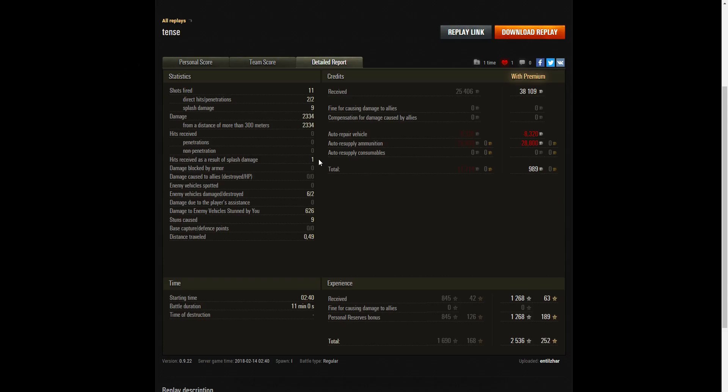He got that hit because he knocked a tree down and the Su-14-2 was looking for him at that time, aimed for him but didn't get the aim precisely right. He hit 6 of the enemy, destroyed 2, and did 626 hit points of stun assistance damage caused by 9 stuns. On a premium account he earned 38,109 credits, but after repairing the vehicle and ammo resupply he only had 989 credits spare. He received 1,268 XP, and with a personal reserves bonus going at the same time he took away 2,536 XP in total.